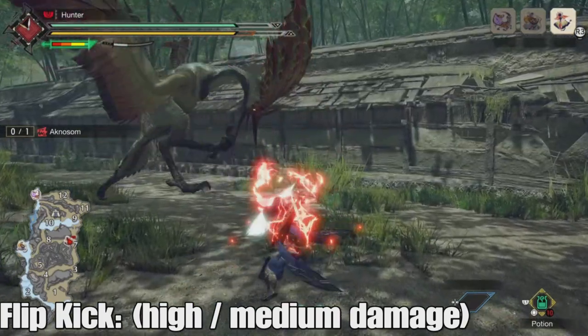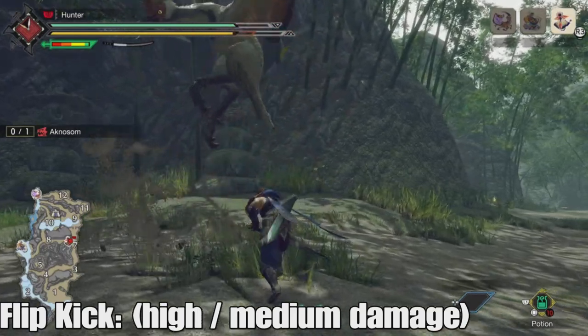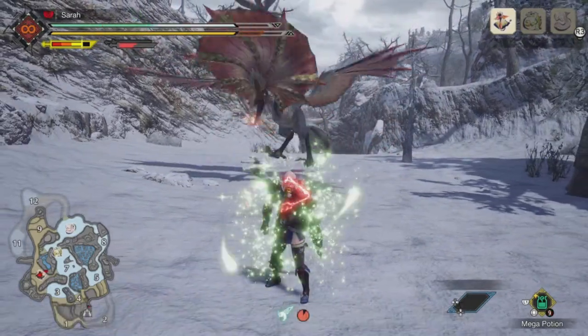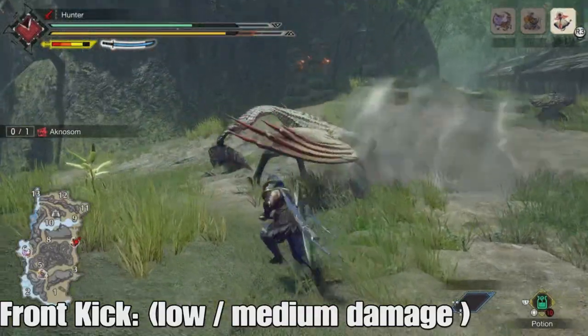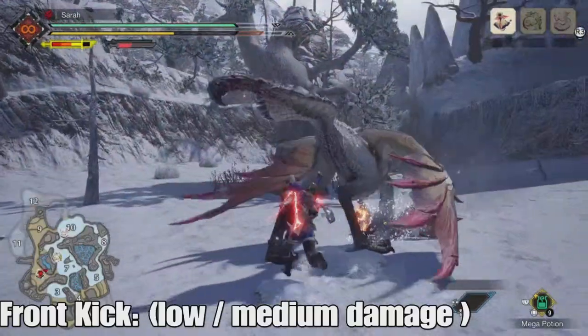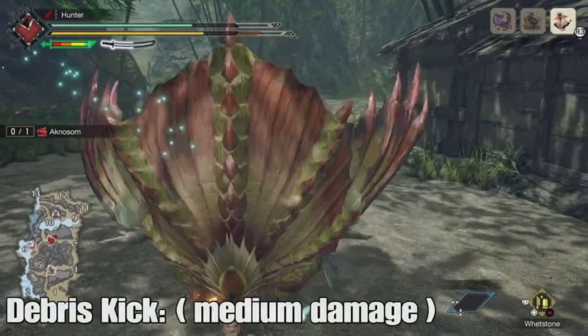Acnosome backs up twice before doing an elegant flip kick. The attack is easily telegraphed and can be dodged, but standing still will get you hit. Mobile weapons need to keep moving to evade; heavy weapons can hold the ground and guard. Next up is the front kick — Acnosome jumps forward and scrapes the ground to stagger the hunter. Acnosome can do this two to three times in quick succession, though the attack doesn't do much damage and can be dodged and blocked easily.